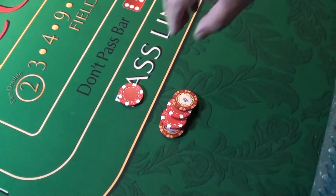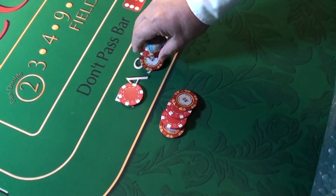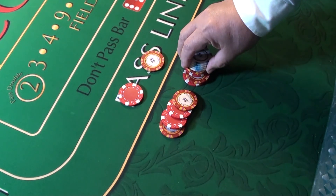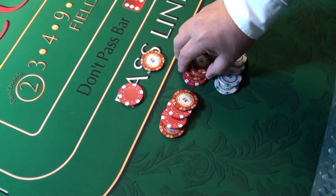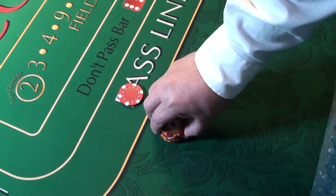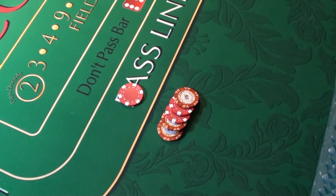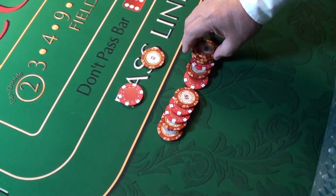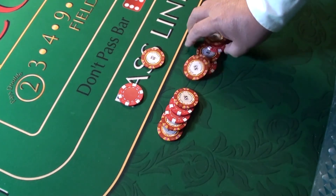Four units of $20 on the odds pays $24 — four times six is twenty-four. The six and the eight are the only numbers where you get five times odds. So five units ($25) pays $30 — five times six is thirty. Once again, don't forget to pick up your chips.